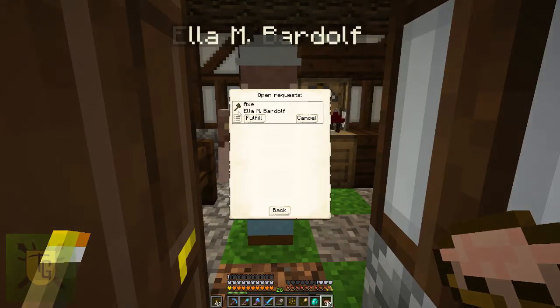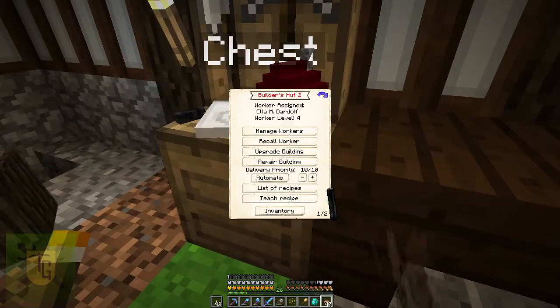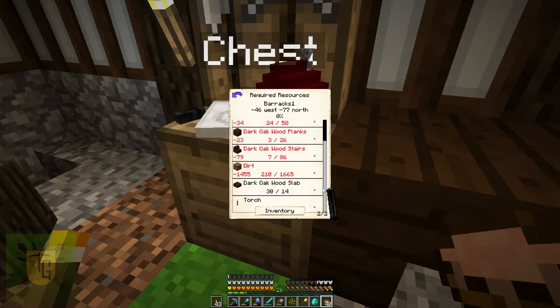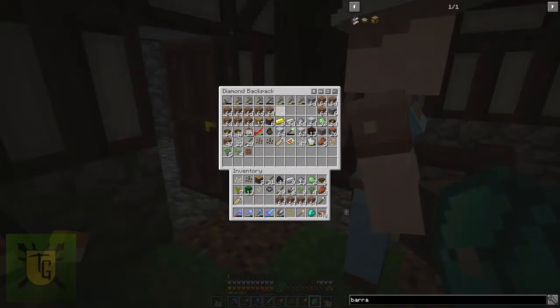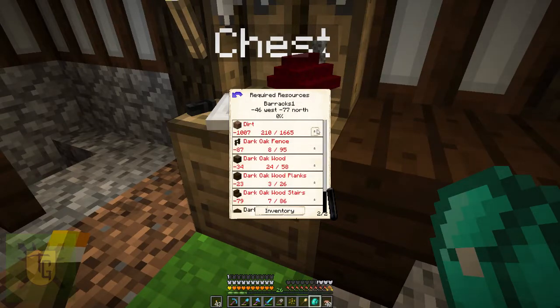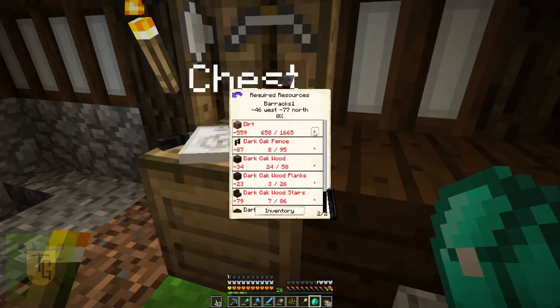Ella is asking for an axe too — I'll make her one. There we go, take it. Yes, that fulfilled the quest! Oh, and there's a lot of dirt needed because I lifted the barracks platform. She's going to fill it in for me — let her do the work. Just giving her a little bit of dirt at a time, and she went downstairs too. There's a start — saves me plonking around doing it myself.